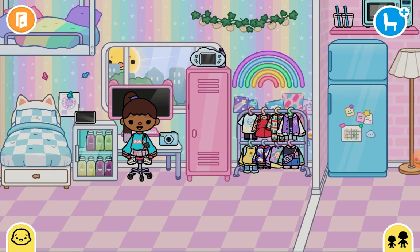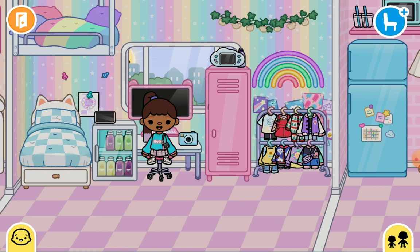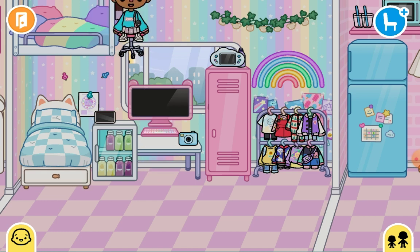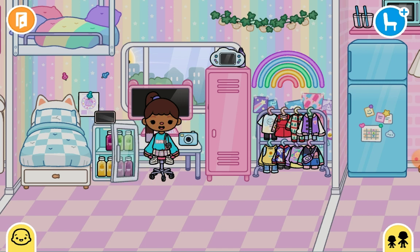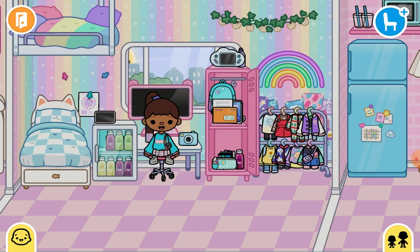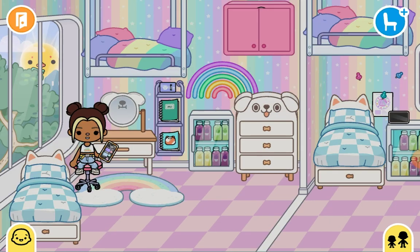This is the younger daughter's room — her name is Ava. Both daughters have extra bags in case friends come over for a sleepover. This top bed here is her main bed. I finally got a mini fridge too, which the characters have always wanted.